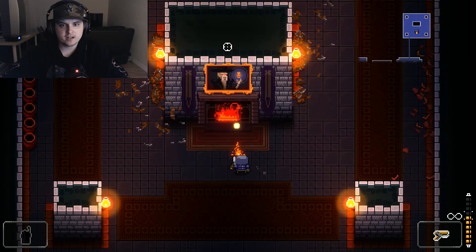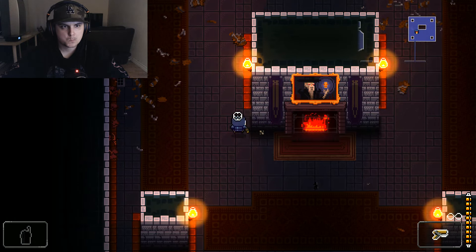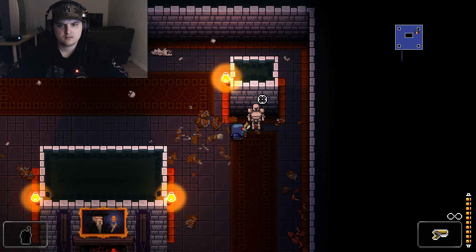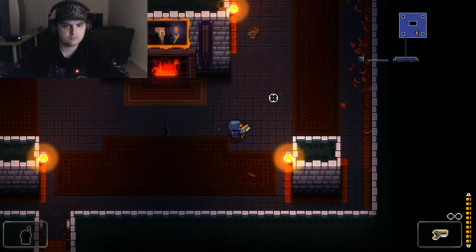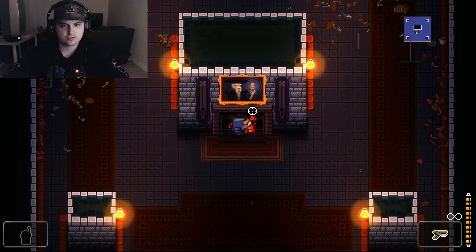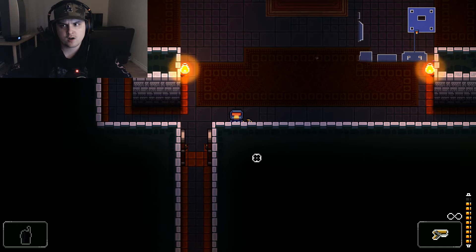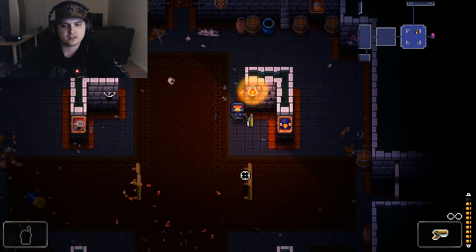Something seems off here — I feel like there's something to do in this room. Why would there be an empty room? Something is missing. Maybe there's a trap, or maybe there's just nothing to do here. Okay, moving on.